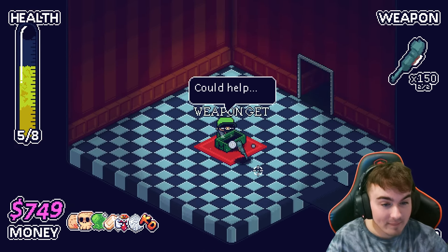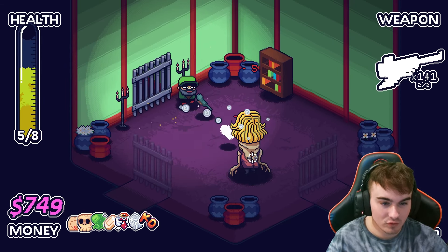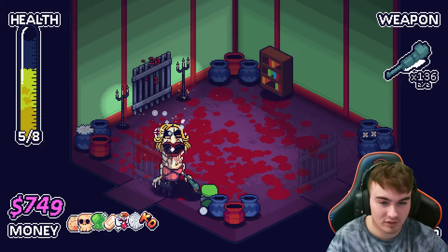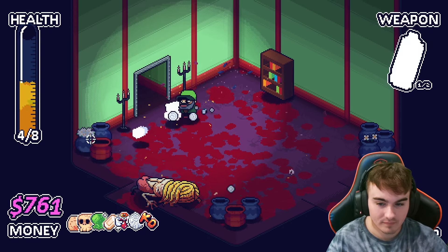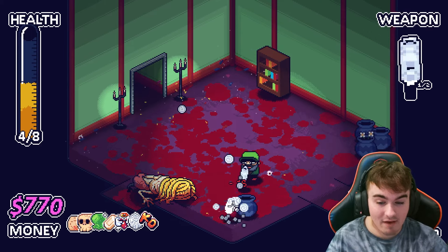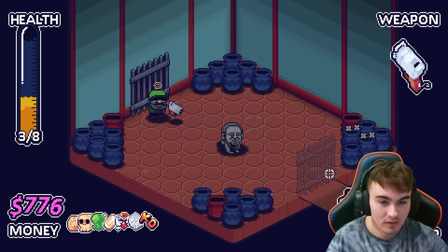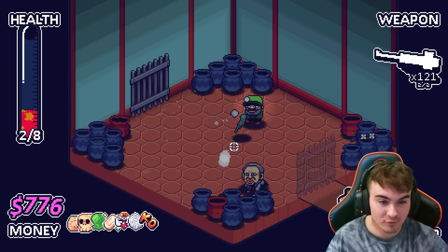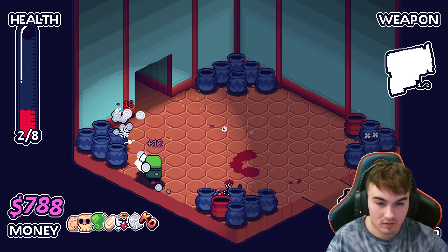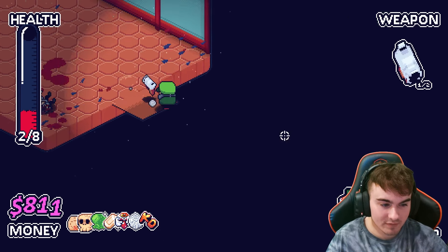We got a new weapon — Dead Man's Gun. We saw this on the last floor, I will take it. This enemy is terrifying — if you get too close, you just start spewing blood all over you, as you can see. Horrible and I hate it, and we still took damage. We do have almost $800. It spawned an enemy in there too — oh, it's Joe Biden. I hate this enemy. This enemy always kills my runs.